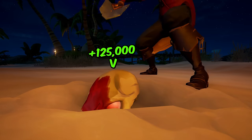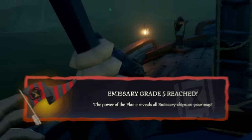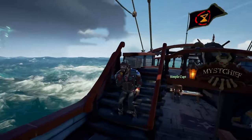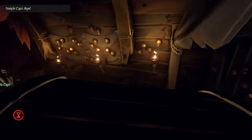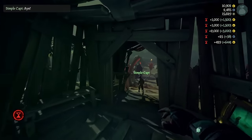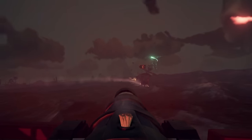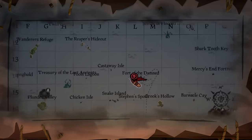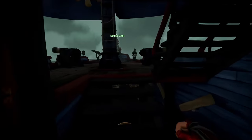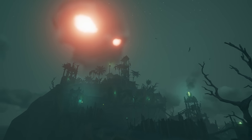With each Fort of the Damned netting around 125,000 gold with a grade 5 emissary multiplier, we would need to complete and sell 8 runs to the Reaper's Bones with our emissary flag still intact. We could also try to sell during a gold rush, which would increase the value of loot sold by another 1.5x multiplier. This would be risky as it becomes a very active period on the game's servers. And by running the Reaper's Bones, we invite players from all around the sea to locate us with a single glance at the map — and we would be glowing, as would the giant scarlet in the sky.